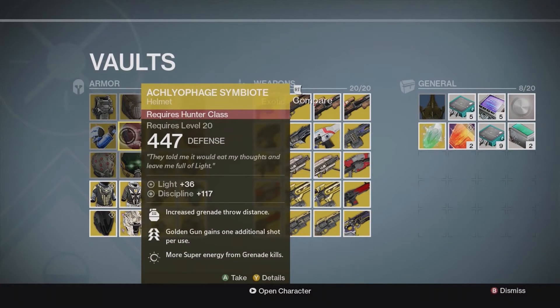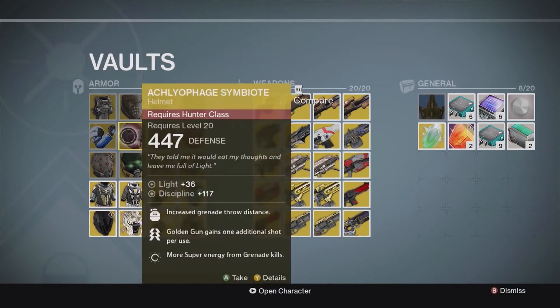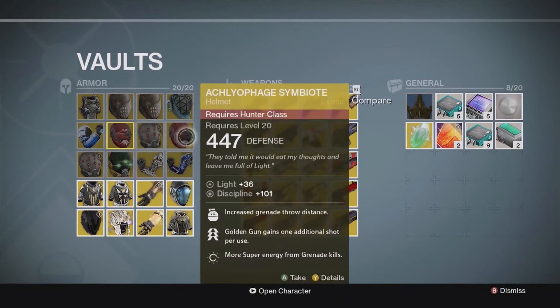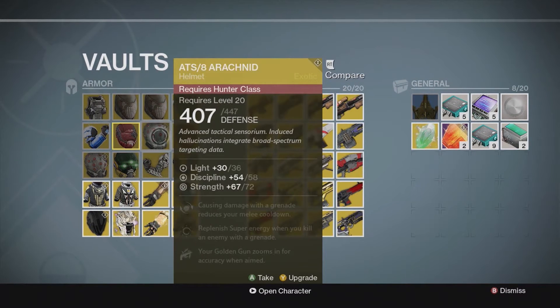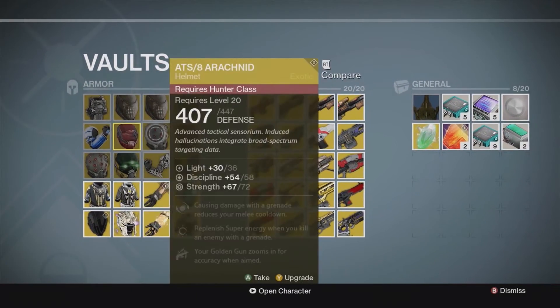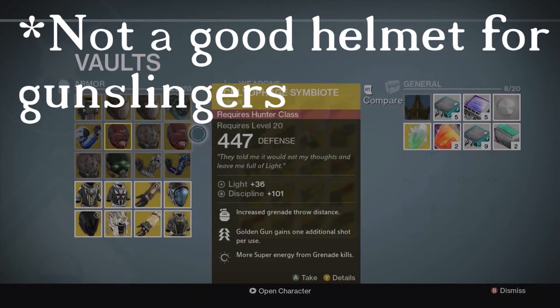Now going to the Hunter. I got two Aclophage Symbiotes — this one has a better stat roll so I kept this one. I also have two ATS8 Arachnids, which is not a great helmet for the DLC.